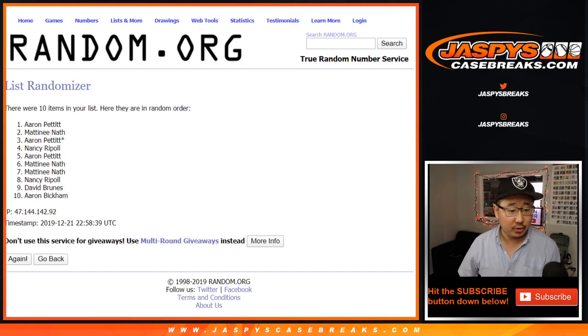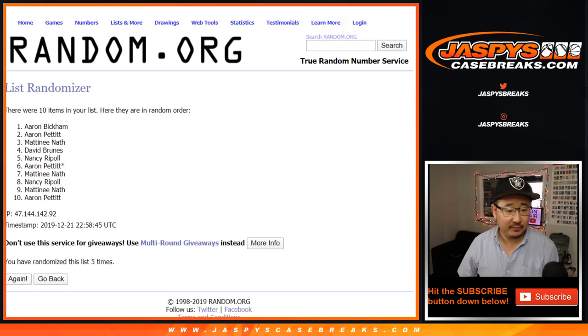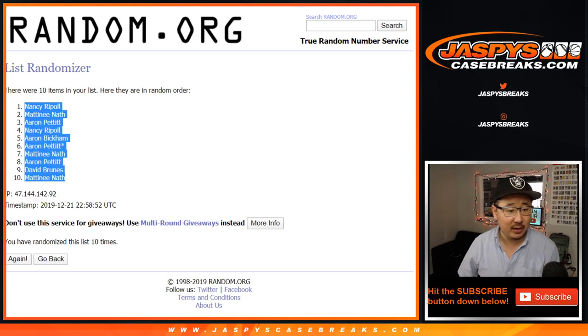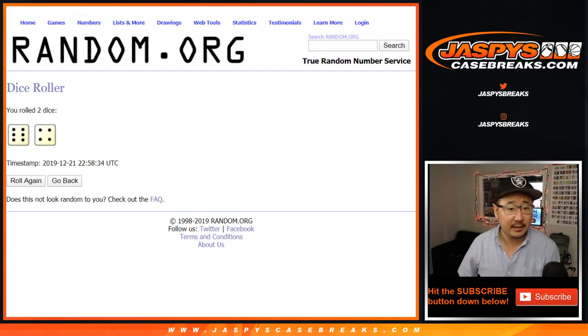Counting 1 through 10 for the first list... and after 10 we've got Nancy down to Matinee, 6 and a 4.